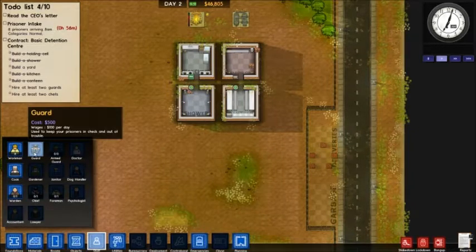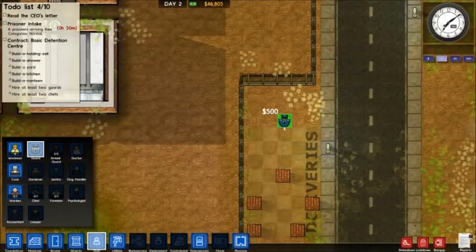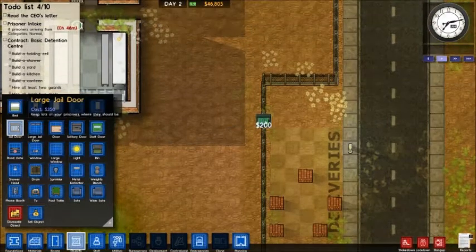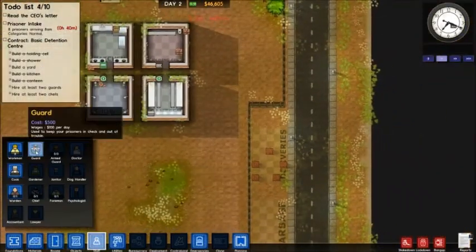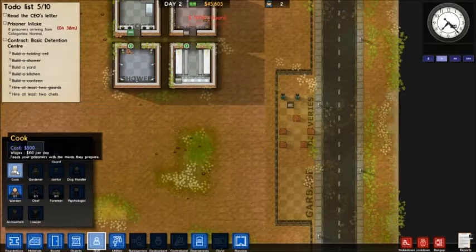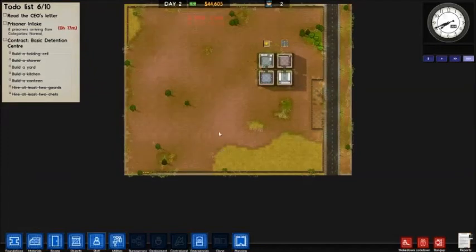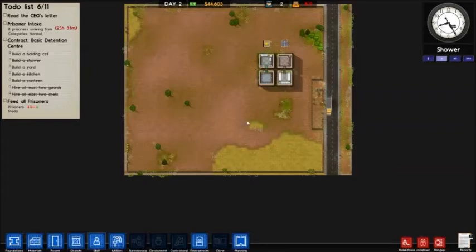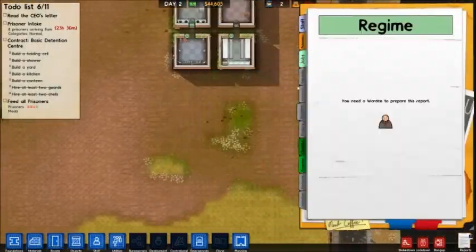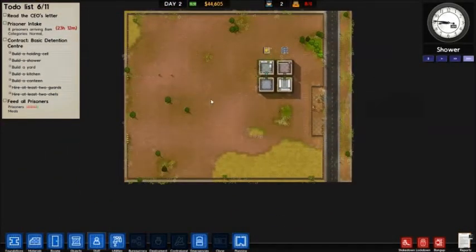A guard costs $500 for the hire and $100 per day. I've royally screwed up already - I need a door here. There we go. I'll hire up two guards like it says, and two cooks. They're going to take the long way around simply because these workers are too focused on building this fence to do anything. The guards are probably going to do the same thing. These prisoners might actually try to run - that would be a terrible start. They are on lockdown, but that does not stop them from running. Hopefully they'll come over here and build this door fairly quickly.